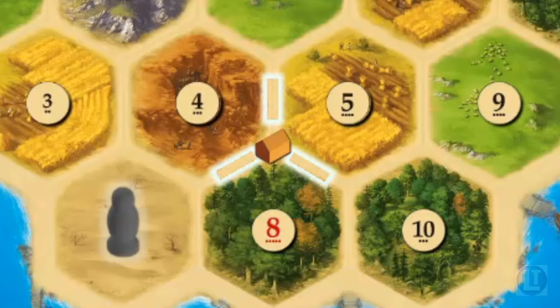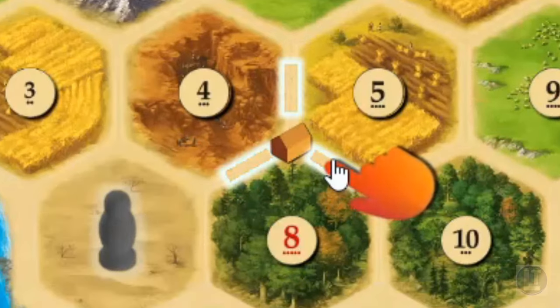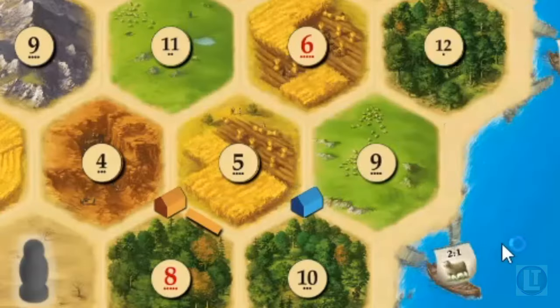By placing the settlement, even at the beginning, we get a victory point. So even though our goal is 10, we actually start with 2. We're going to place a road as well. Settlements go in the corners of the tiles and roads go along their sides. You can't place settlements next door — there must be at least two road segments in between. You can do some interesting blocking maneuvers, as my opponent is looking to do right here.